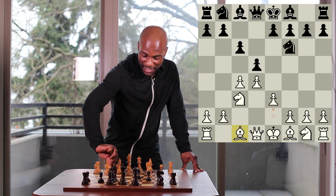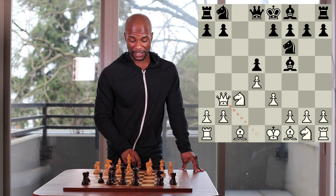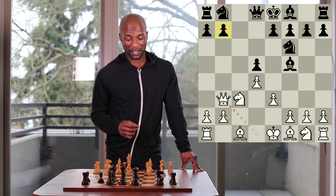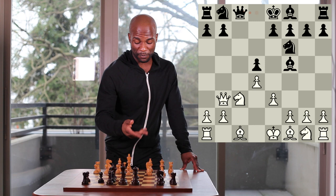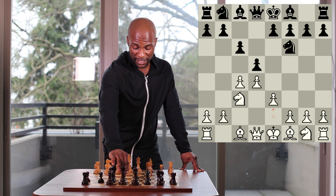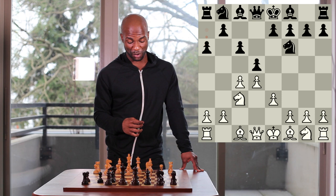If black were to try to bring his bishop out to the f5 square, this is not such a good move since after pawn takes pawn on d5, pawn takes pawn on d5, queen to b3, the pawn on b7 is a bit uncomfortable for black to defend. He'll either need to create weaknesses with the move pawn to b6, or if he attempts to move his queen to c8 or c7, he'll drop the pawn on d5. Therefore it's not common for black to bring his bishop out to the f5 square.